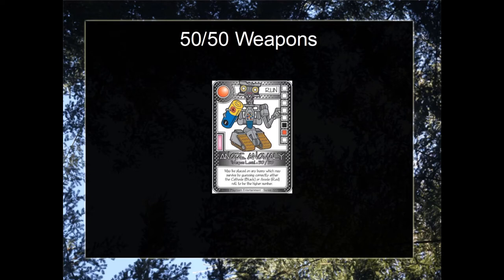What's important to note with the 50-50 weapons is that they are P cards, meaning if the player has the black pawn, they could replay the 50-50 weapon. Unlike specials, however, you will not be able to save the second use of the weapon for later.